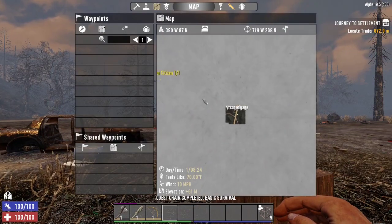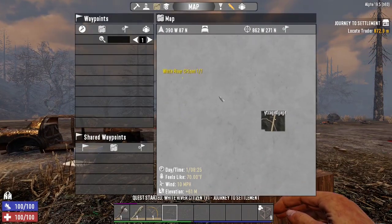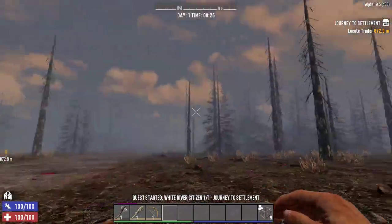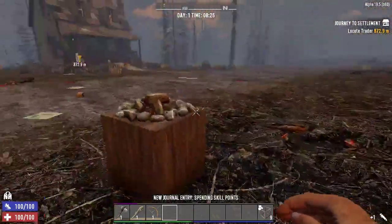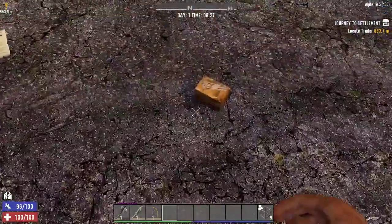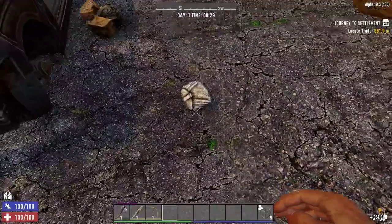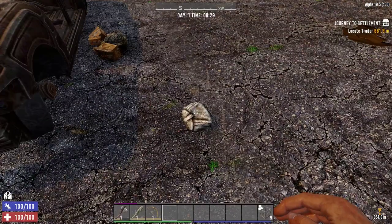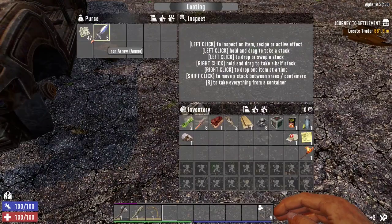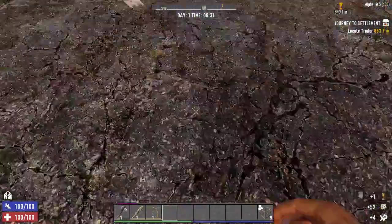Let's see just how far we are — not that bad. Hopefully it'll take us out of what I think is the burnt forest. Before we go there, we're going to loot some — nothing. Coin purse. Take all of that. Scrap the trophy for the brass.